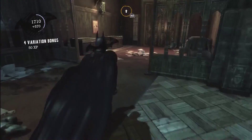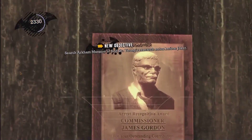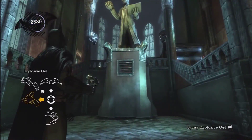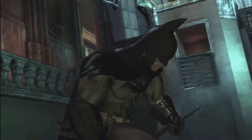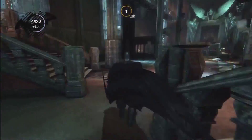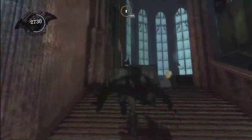From here, just grab the Gordon picture, the Riddler underneath the statue, and the Arkham Spirit at the very top of the bell tower — not to mention the interview tape and the two or three Joker teeth. There's a lot of stuff here.